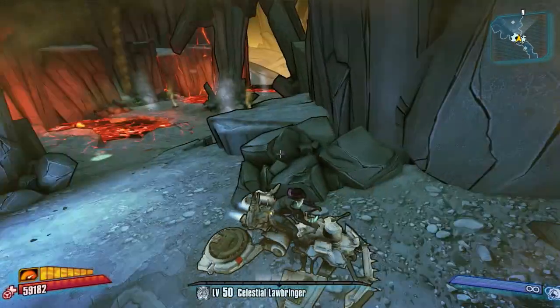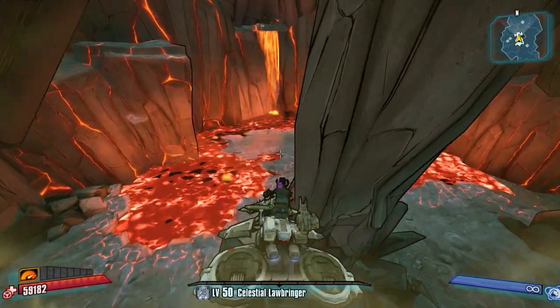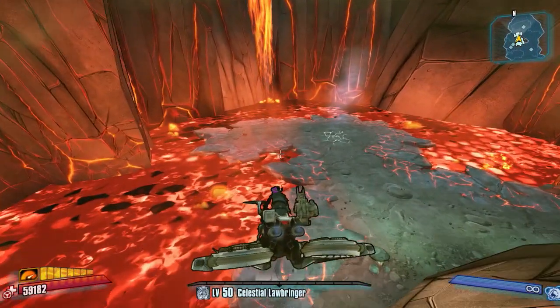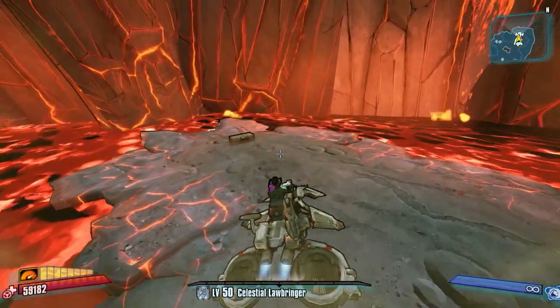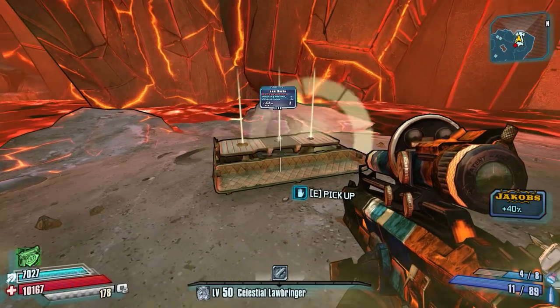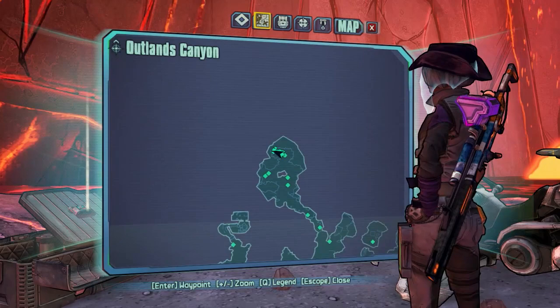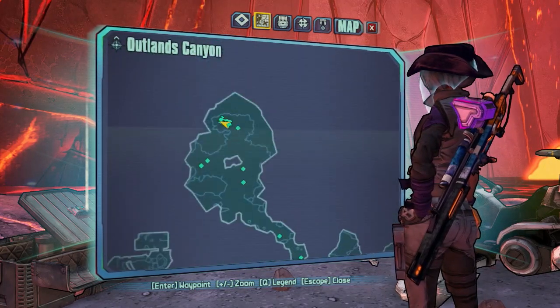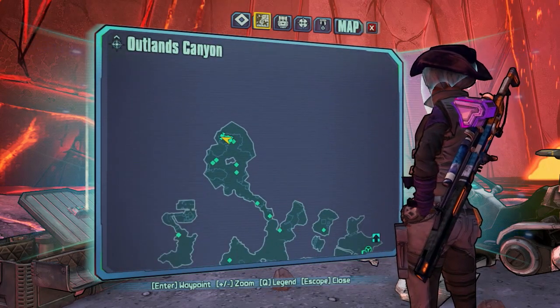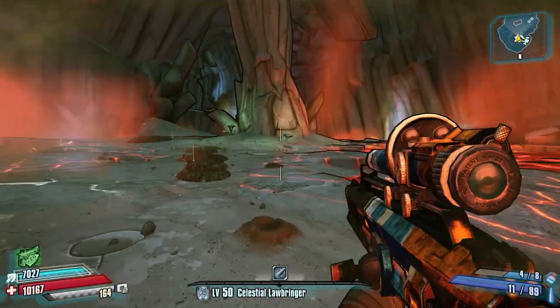The final chest on this map is towards the left-hand side of the map. It's part of the side mission where you've got to go hunting Threshers for Hammerlock and freeze the baby ones. In this area, down at the bottom of the cave right near the lava, is your final chest — it's a small doll chest. It's in its own little section, as you can see on the map; pretty easy to navigate.